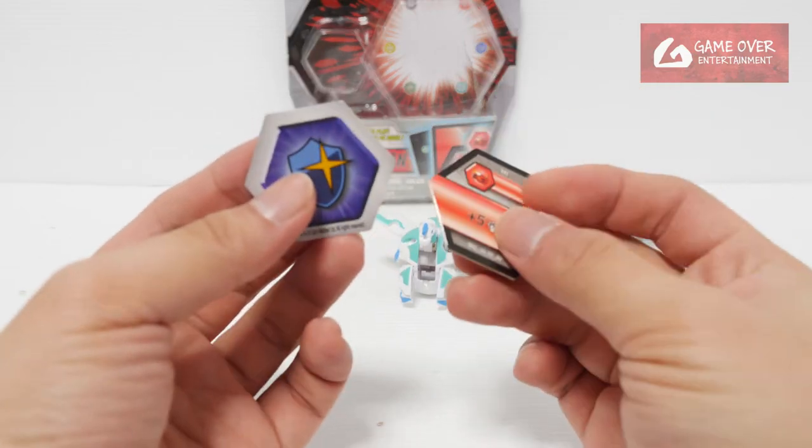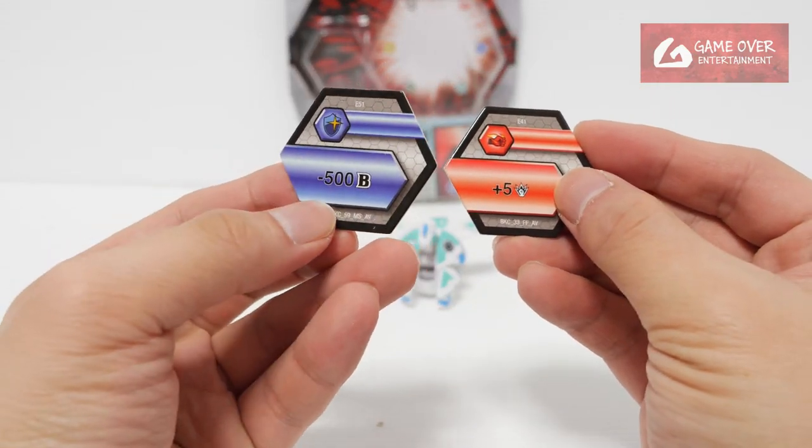Titan Pegatrix. Of course, we have Flaming Fist and Magic Shield. Plus 5 damage. Minus 5 Ren B.